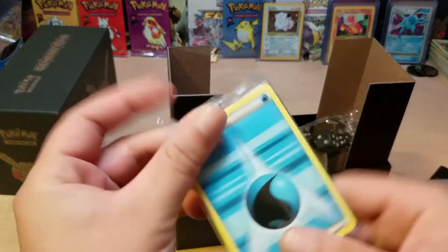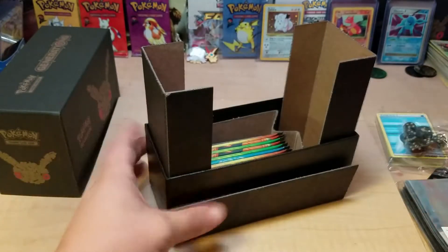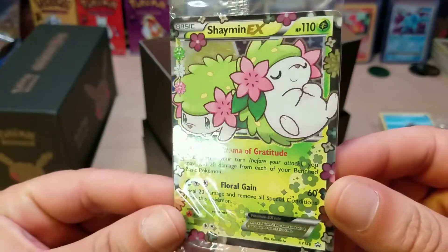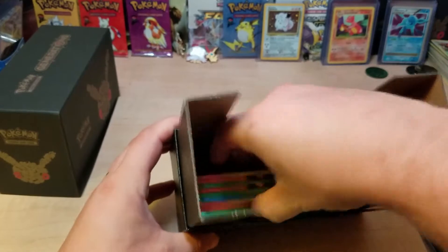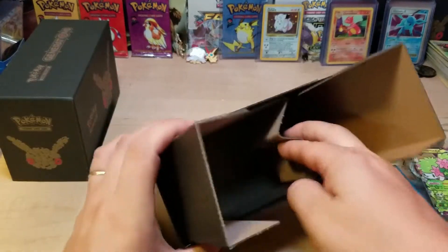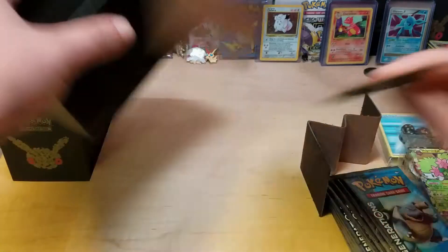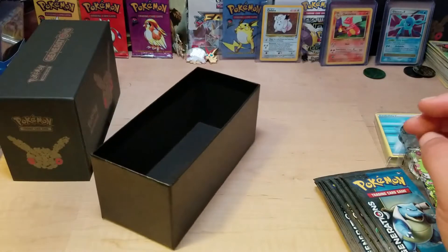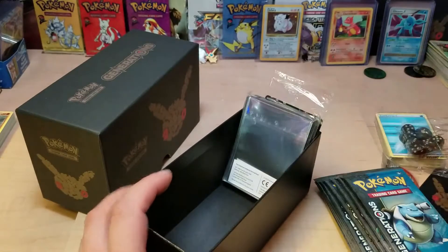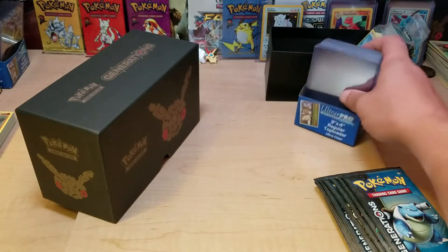Those are nice deck sleeves. Like I said, we've already seen all this before so I'm just gonna run through it. More minty fresh energy - I got magic on the mind. Dice - dice are always good. Damage counters. The promo Shaman EX - that's pretty sweet. And of course the whole reason to buy this thing: boosters! So last time we got some decent pulls.